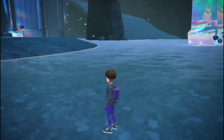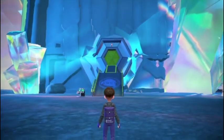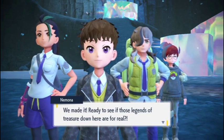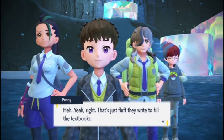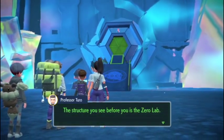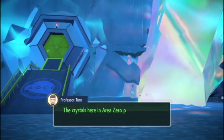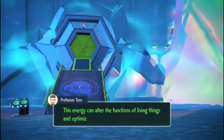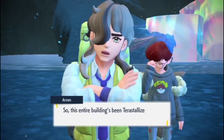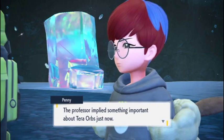We still can't use my ride-on, which is a bummer. The whole lab looks like — we finally reached the deepest part. The professor says the structure before you is the Zero Lab. But why does it look like the whole place is being swallowed up by crystals? Crystals here in Area Zero possess a peculiar energy that can alter the functions of living things and optimize the performance of machinery. It is the same energy that allows Pokémon to Terastallize.